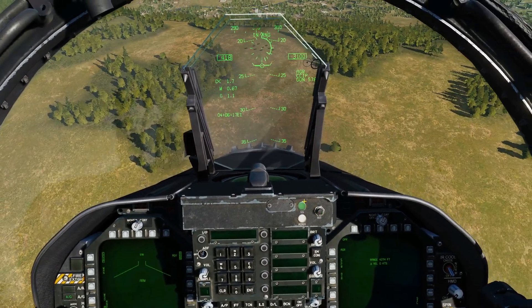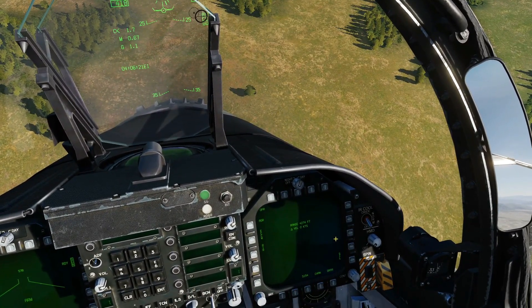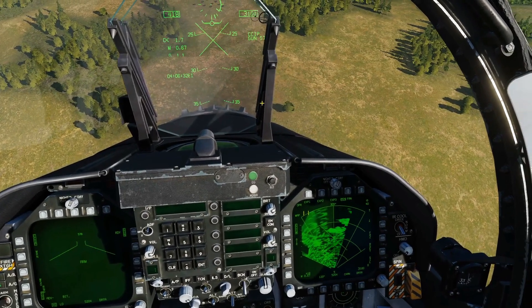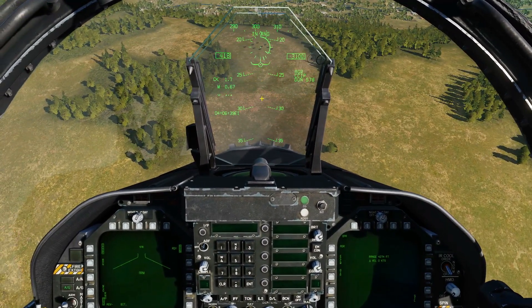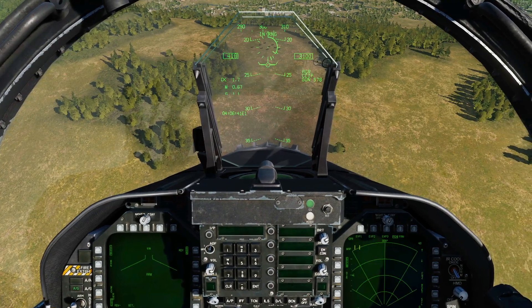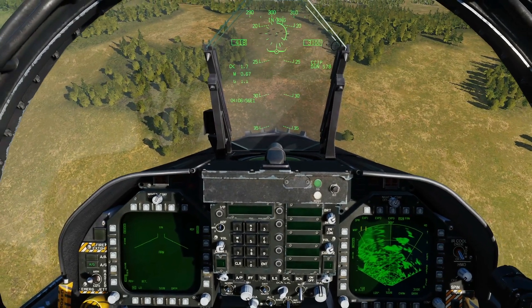Let us know your thoughts. Next, I want to show how to exit AGR. One way is to assign TDC back to the air-to-ground radar map — ping, we're back. If I assign AGR again using SCS forward, another way to exit is to press the designate button, which gets rid of AGR and takes us back to the map page.